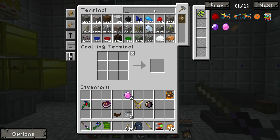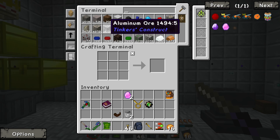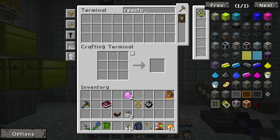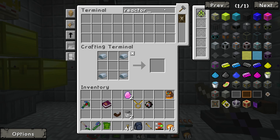I want to make a reactor. Reactor casing — do I have any graphite? Any allureum? I don't have either.